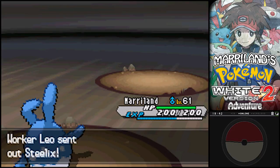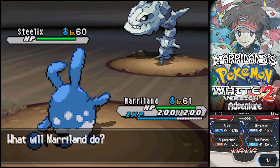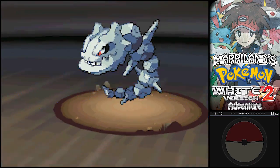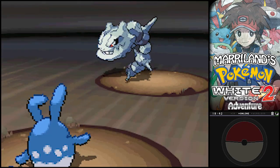It's a Steelix! Now, this thing has just a gargantuan amount of defense - way more than the Onix had. So I'm going straight to Surf. Straight to take advantage of that. Don't want to switch out. Even that wasn't enough.